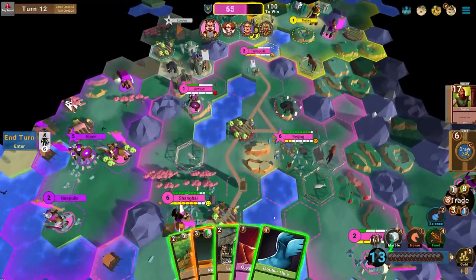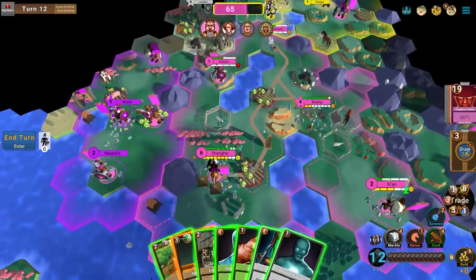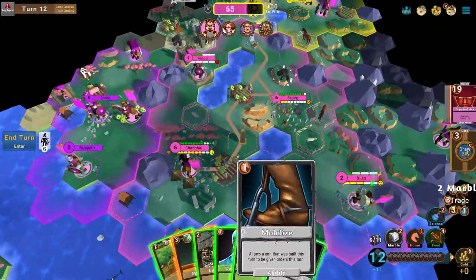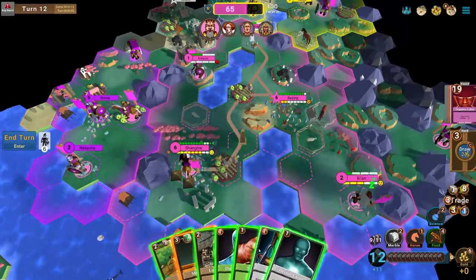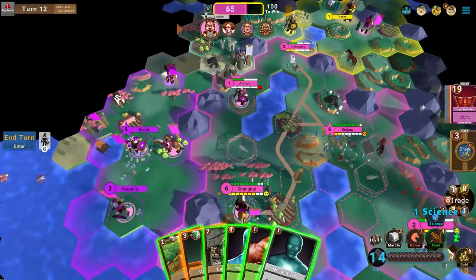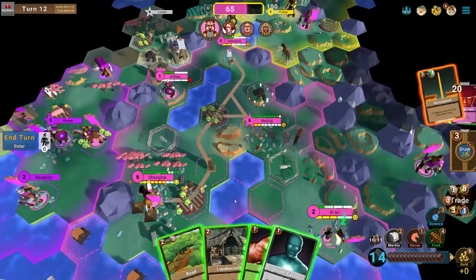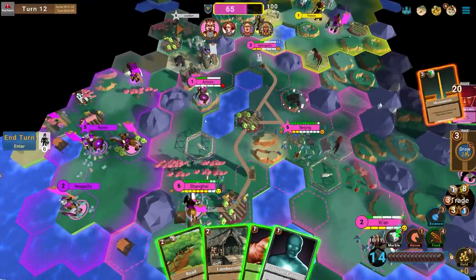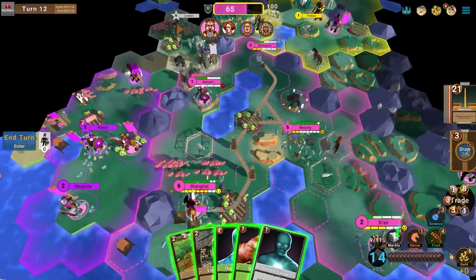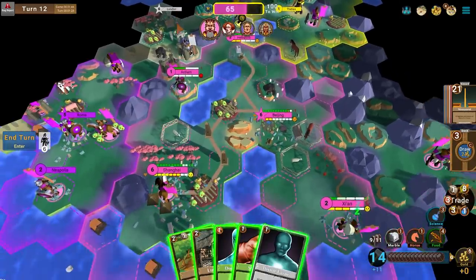I'll build a Settler in Xi'an to get another city out. I'll burn Double Time — as much as I like movement, I don't think it's necessary and I just need a card to burn. I'll build a Monument. Let's play Organized Labor first — all these cards are so good, it's so hard to justify burning them. That's where I have a lot of trouble. I'll burn Mobilize to keep getting science and thin my deck. I want a high-impact Monument — one right here hits three cities, costing me one marble. That's three luxury resources from that Monument essentially. And I have another three-city Monument over here — also big.